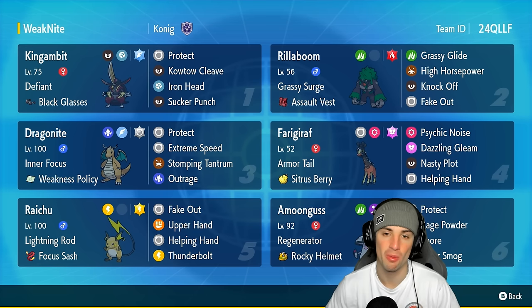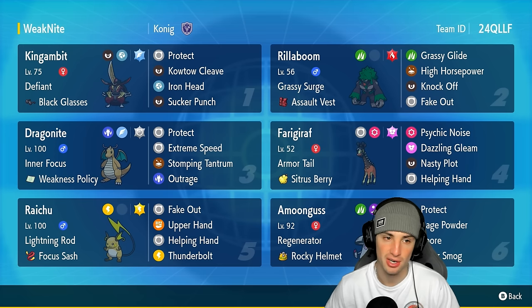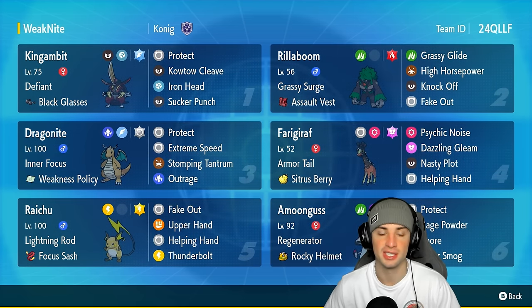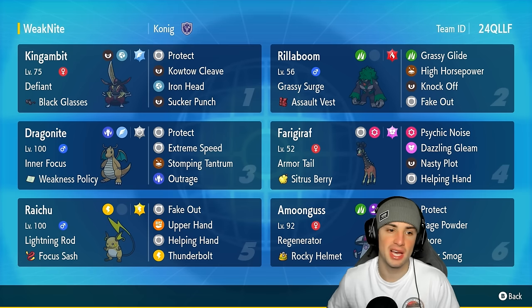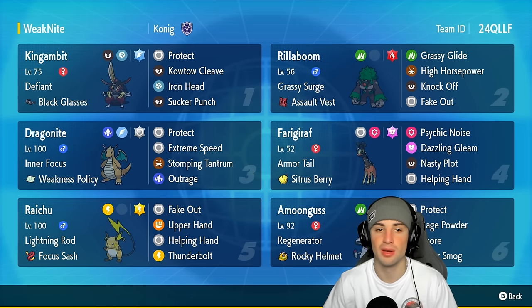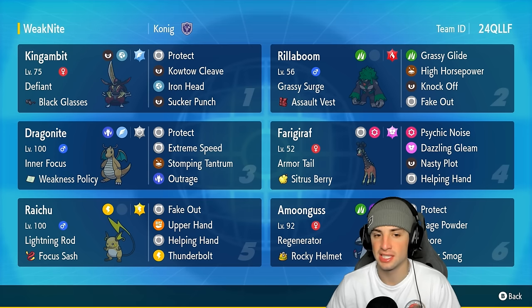Let's talk about King Gambit first and foremost because this is one of my favorite Pokemon from Generation 9. We didn't really get to see it too much in Regulation G, but now that Regulation H is coming and the power level is dropping, King Gambit is going to be right back in the meta as a top tier Pokemon. King Gambit's got the Defiant ability, which is elite up against Intimidate users such as Incineroar. On top of that, it is holding the Black Glasses to boost its Dark type moves. It's got Flying Tera type with Protect, Kowtow Cleave, Iron Head, and Sucker Punch — arguably the best move set for King Gambit.